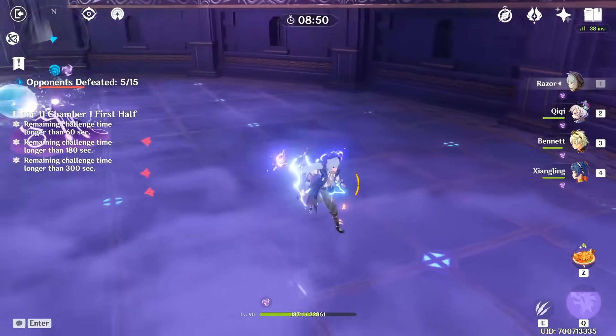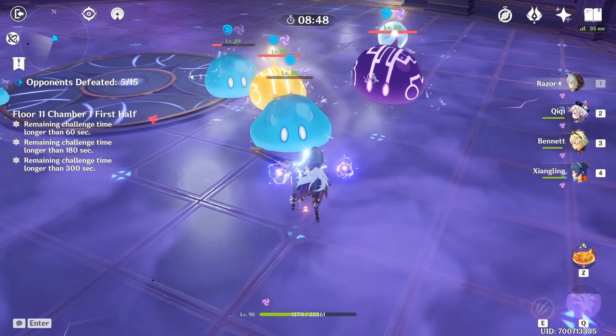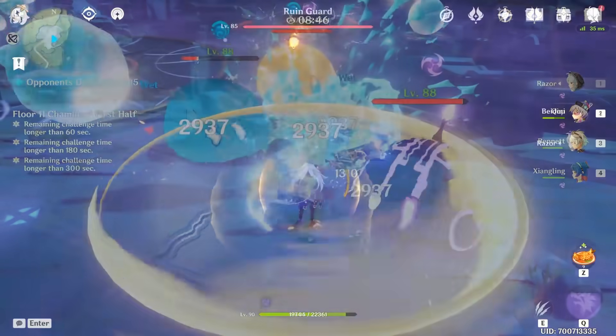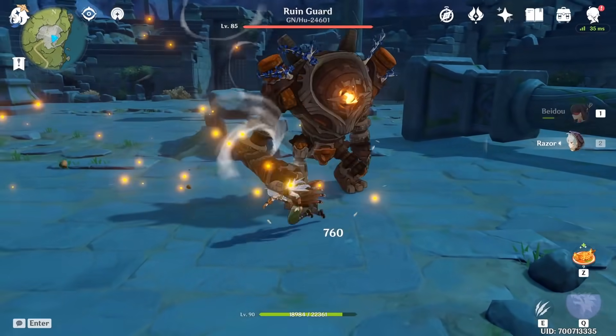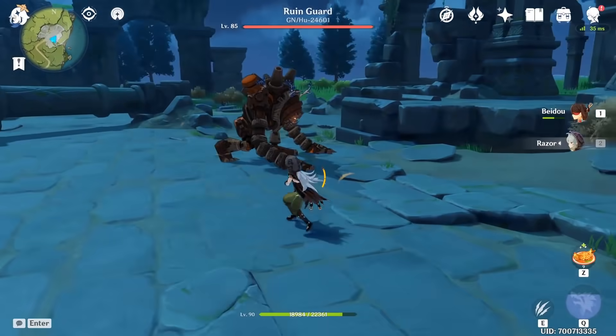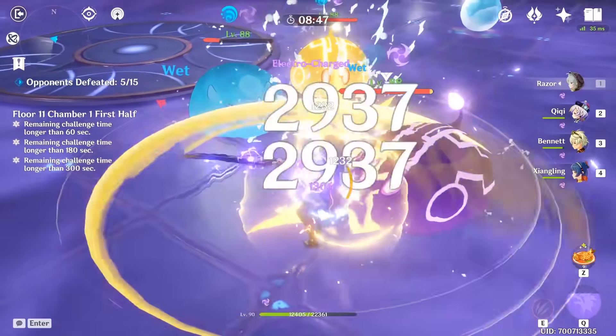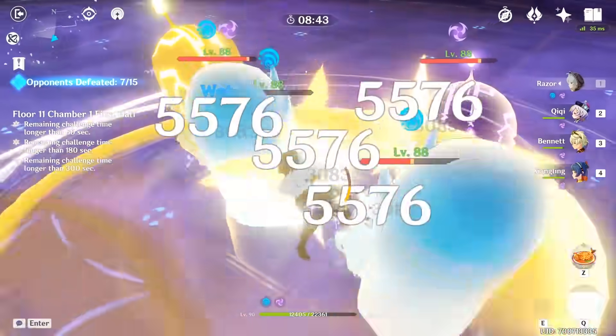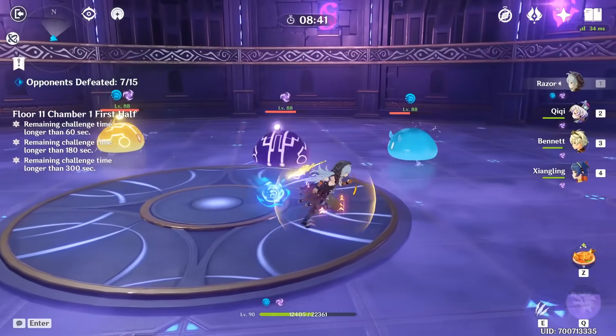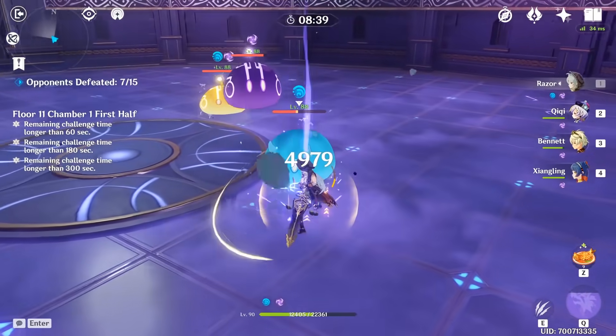It doesn't help that the Bell has a massive 45-second cooldown. In a world where the Spiral Abyss exists, having a cooldown of nearly 1 minute in exchange for a shield that can be broken in a few hits is not the best deal, especially because the attack boost from the passive also depends on whether that specific shield is active. You're also losing out on better offensive substats like critical rating or attack percentage, which really makes you question the design behind this weapon.